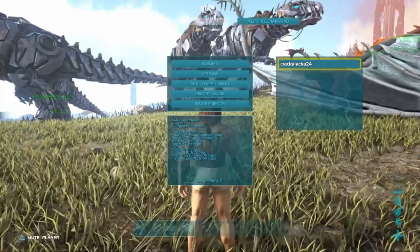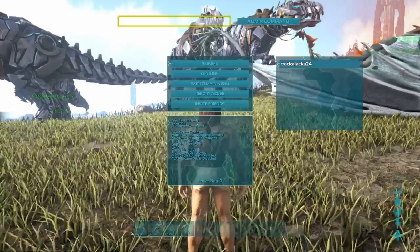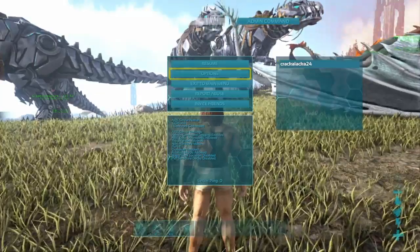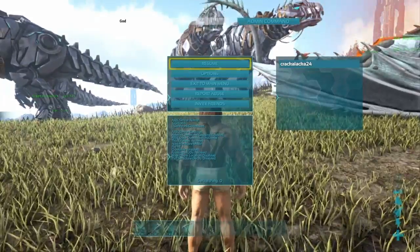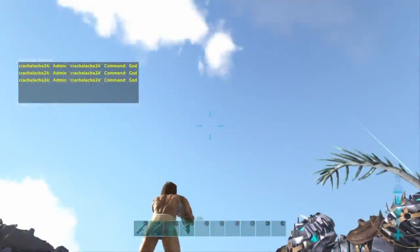This bar will pop up once on PS4. When you load in, you will have to press L1, R1, Square and Triangle at the same time to get this bar up. So make sure you press L1, R1, Square and Triangle all at the same time, and then you'll get admin commands — you can get god mode, you can get infinite stats or unlimited ammo.